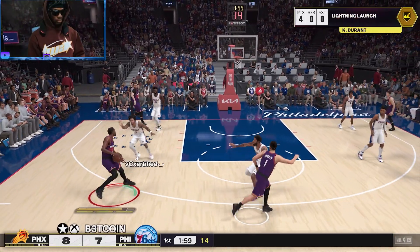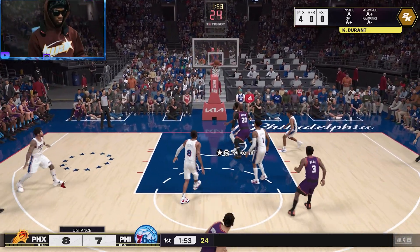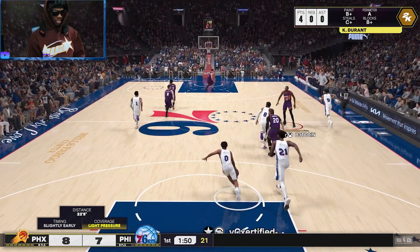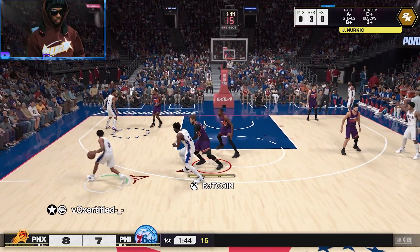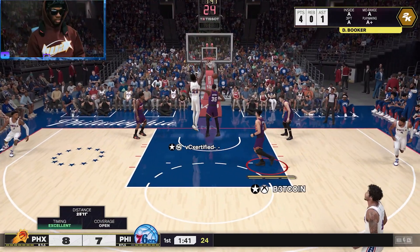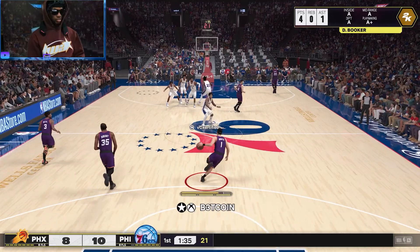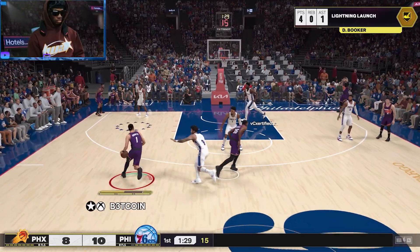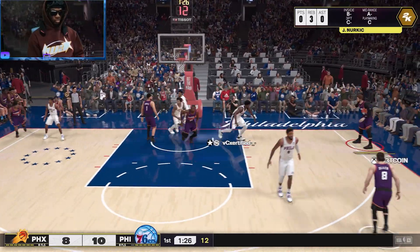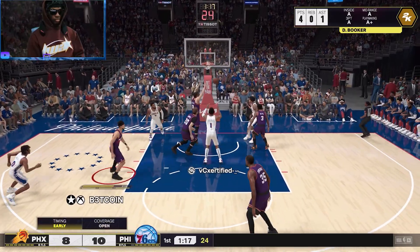Pass to Durant. Over Oubre — rebound by Philadelphia. First contested KD shot. And here's Maxi from outside the arc, and Philadelphia hits again from deep. The range of Maxi is pretty impressive — he is consistent from beyond the arc. Talking about Tyrese Maxey, here's a guy who's improved every year in the NBA. From averaging eight as a rookie to 26 points during his breakout fourth year, Maxi has added to his game every off season and turned himself into an elite scorer.